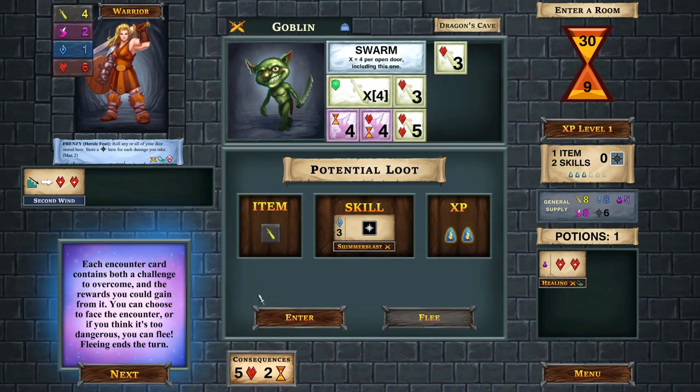We've got this nefarious-looking goblin. The encounter card contains both the challenge to overcome and the rewards you gain from it. The challenge is this part here around the word 'swarm' - this is what we need to overcome, and there are consequences if we don't. We can always flee as well - if it's an encounter you really don't want, there's no negative consequence to fleeing. It just leaves the door open and prevents further exploring in that space. You don't get any loot, but there's no real downside to fleeing if you need to.